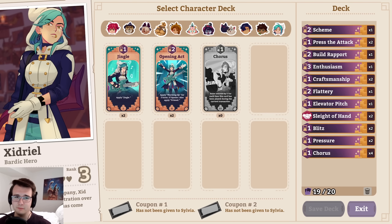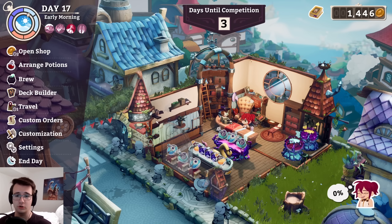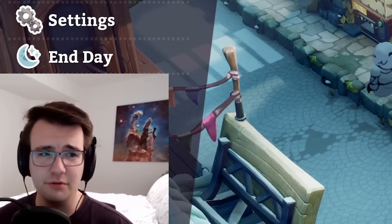I guess I could drop muscle memory entirely then, bring enthusiasm back. It's not even like muscle memory is bad — it's infinite value. It's more like I just want to try out four chorus in the deck just to see how it goes.